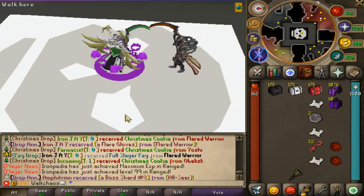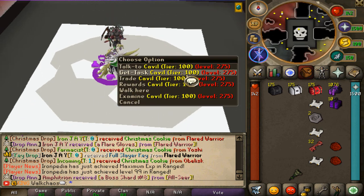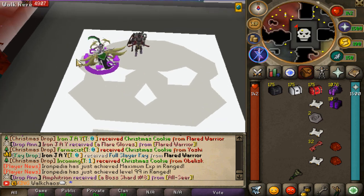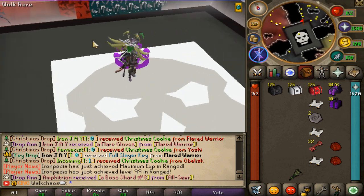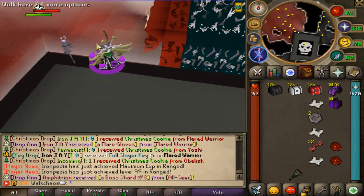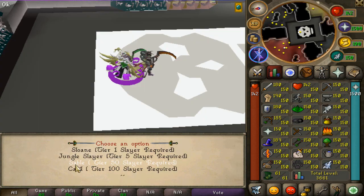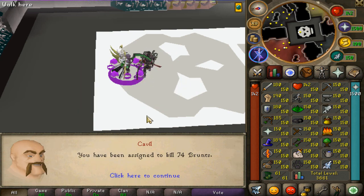We have the tier 100 slayer teleport in the interface, which brings us to a beautiful location. There's a tier 100 staffle master where you can get tier 100 slayer tasks, and you can see some players already there — absolutely insane. You then enter this custom dungeon to farm. We already had the tier 50 staffle, and now we're going all the way to tier 100. Let's get a task from him.